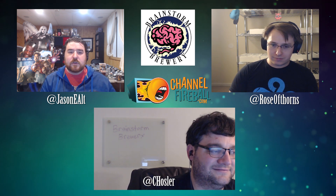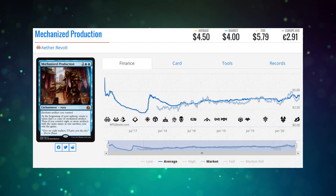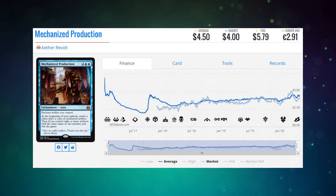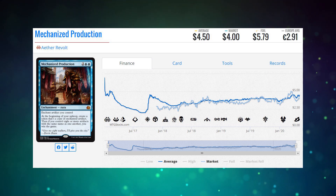Slide on over to a card called Mechanized Production. Not only does it make a copy of an artifact, it makes a copy of that artifact every upkeep. And then you can win the game if you have eight of those on your turn — which is tough if you have eight Sol Rings because that'll take forever, but it's not tough if you have eight Treasure tokens. Mechanized Production can just straight-up win you the game next upkeep, or make a bunch of copies of your Spine of Ish Sah, for around three to four bucks.